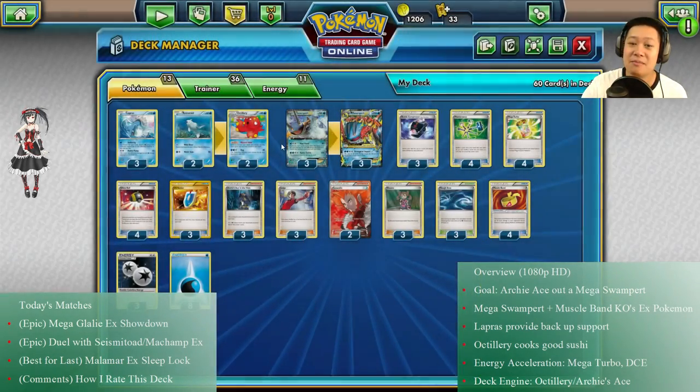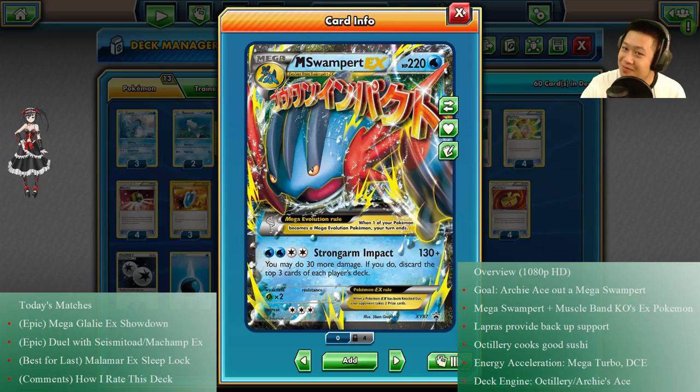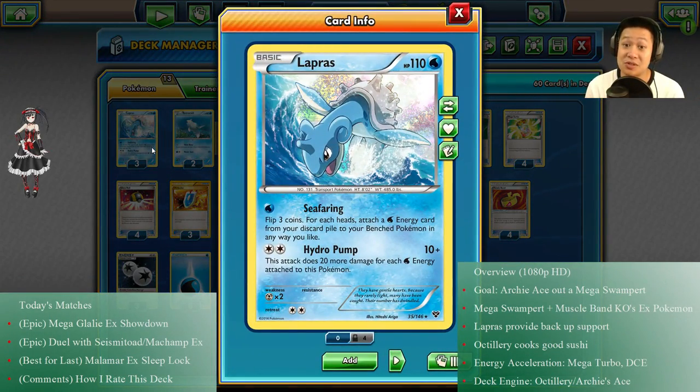Other Pokémon we have is Lapras. Sea Barring flips three coins — all heads let you put all those Energies onto Mega Swampert, so it's very helpful for charging it up when Swampert isn't in the active position. Hydro Pump is a nice attack for dealing with Regice — the more Water Energies you have, the more damage Lapras does. Just throw all the Water Energies on it if you need power that Mega Swampert can't provide, and they cover different weaknesses than Grass.